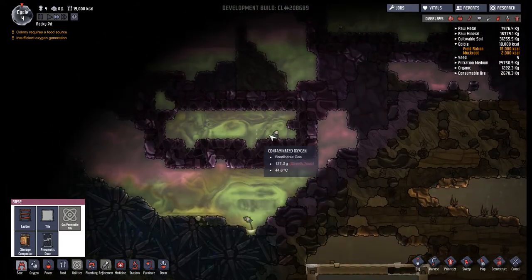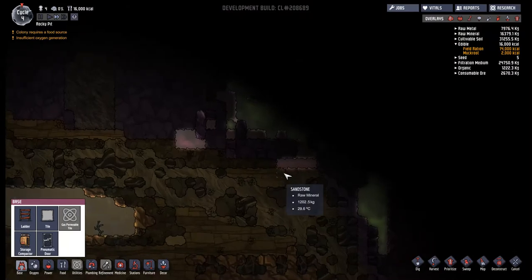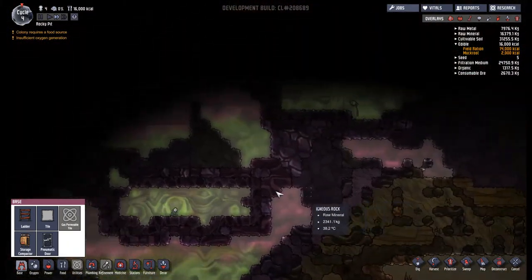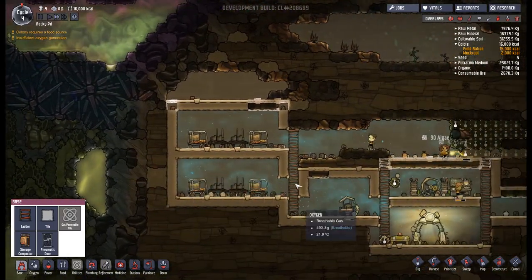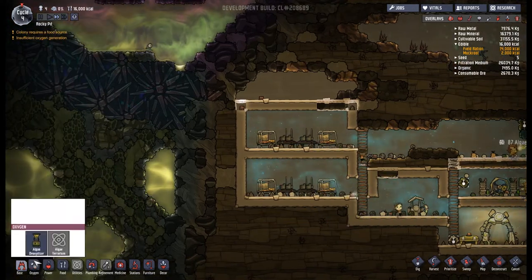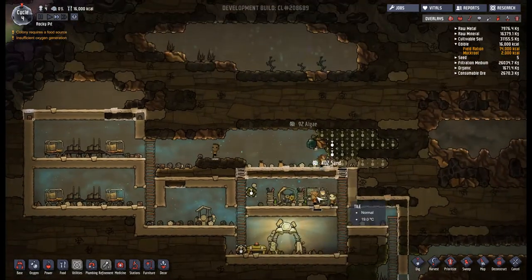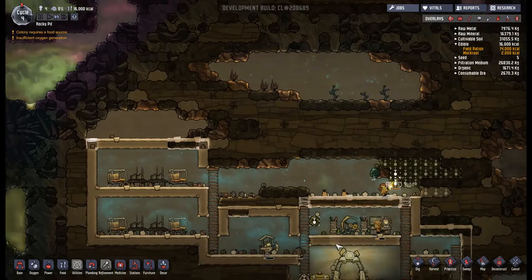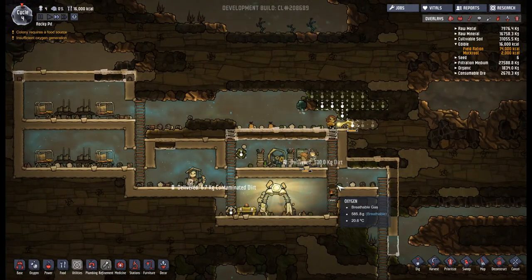We've got a nice little collection of morbs on the map - three over this way. I'd like to try and collect these all up in the same place at some point because they produce contaminated oxygen. If I have them in a small space with only one way out and then an oxygen filter, I think that would be quite a nice way of producing oxygen without having to use water or algae.